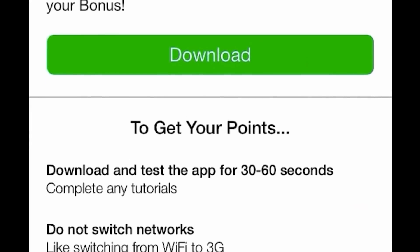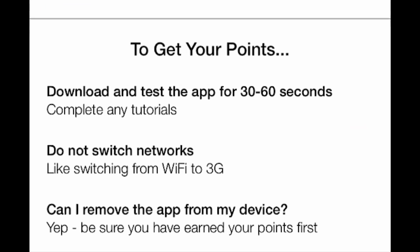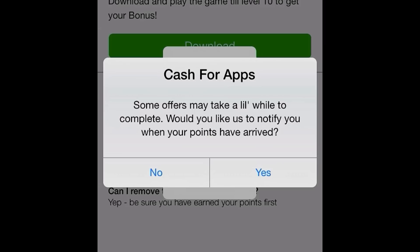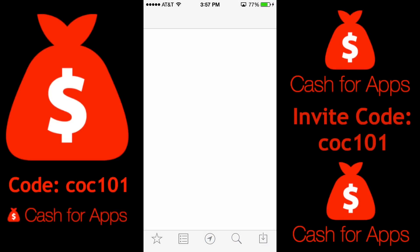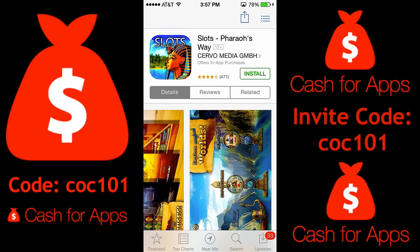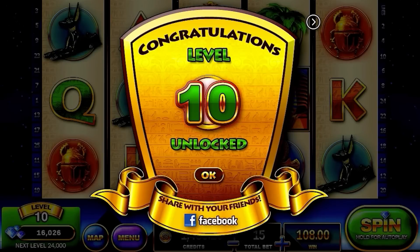I'm going to show you — I did an app myself, a slots game. All I have to do is get to level 10. I downloaded it, it shows me the points, and all I have to do is download it and say yes. Make sure to say okay to the notification because they send you notifications once you've completed the download and received the credits. As you see here, I'm installing this and then I play the game for about three or four minutes.